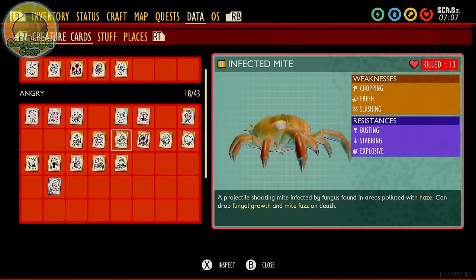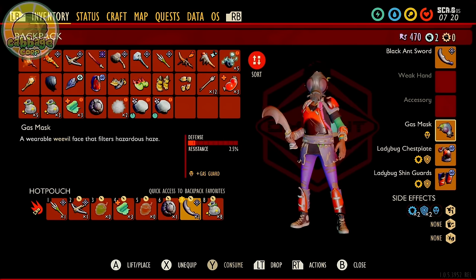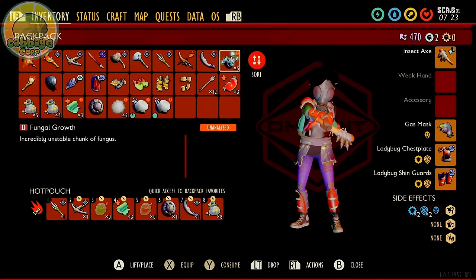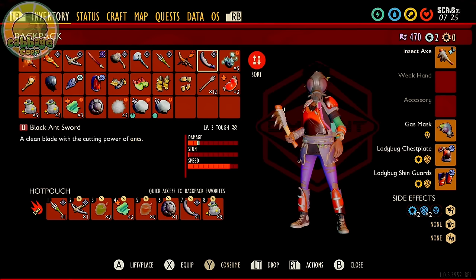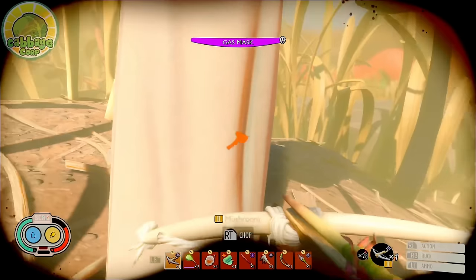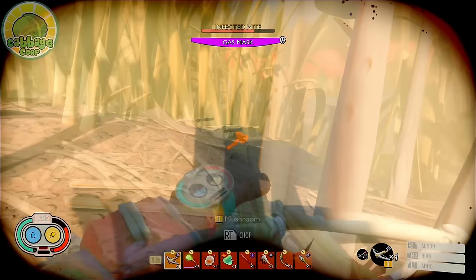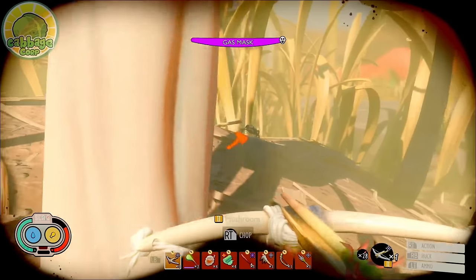Infected Mites are weak to fresh, slashing, and chopping, but resist busting, stabbing, explosive damage, and are completely immune to gas. They also resist generic damage from weapons like ant clubs and the mint mace — that's a lot of resistances. Because of this, tanky armor like acorn, grub, spider, or ladybug is strongly recommended. A black ant sword or spider dagger are great weapon choices. Despite their resistance to stabbing, a bow is actually a good choice — preferably an insect or crow crossbow upgraded to plus two or higher. They prefer to fight you from range but do have two attacks: a long-range fungal shot (unblockable) and a short-range jumping attack that can be perfect blocked at the moment the mite is in the air.